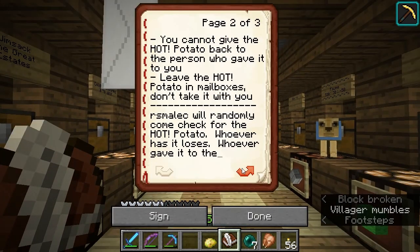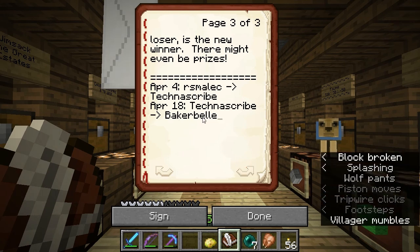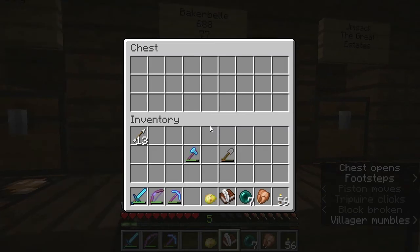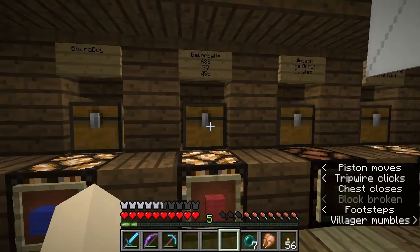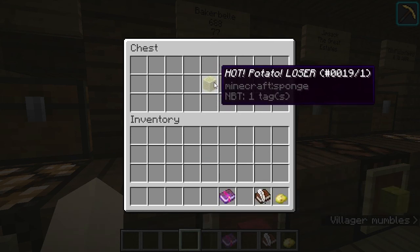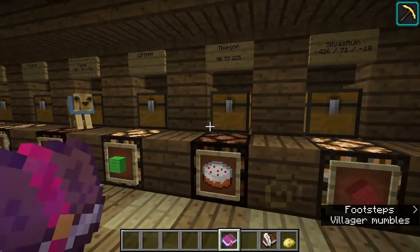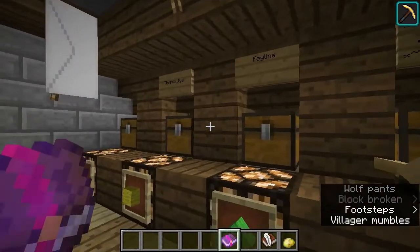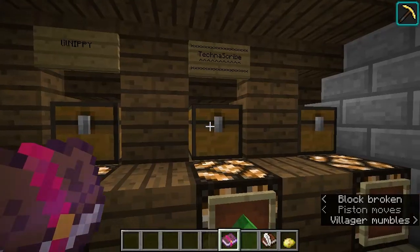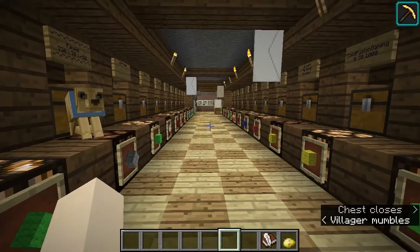Let's see who won. I gave it to Tecna Scribe. Tecna Scribe gave it to Baker Bell three days ago, so Tecna Scribe is the winner. Let me put this back in here until I go get the prizes and then we will hide it again. For the loser, we have a wet sponge to dampen those hot potato-y hands. And for the winner, we have an enchantment book — Frost Walker 2. So hot fingers and cold feet. Congrats, Tecna Scribe. Welcome once again to the server.